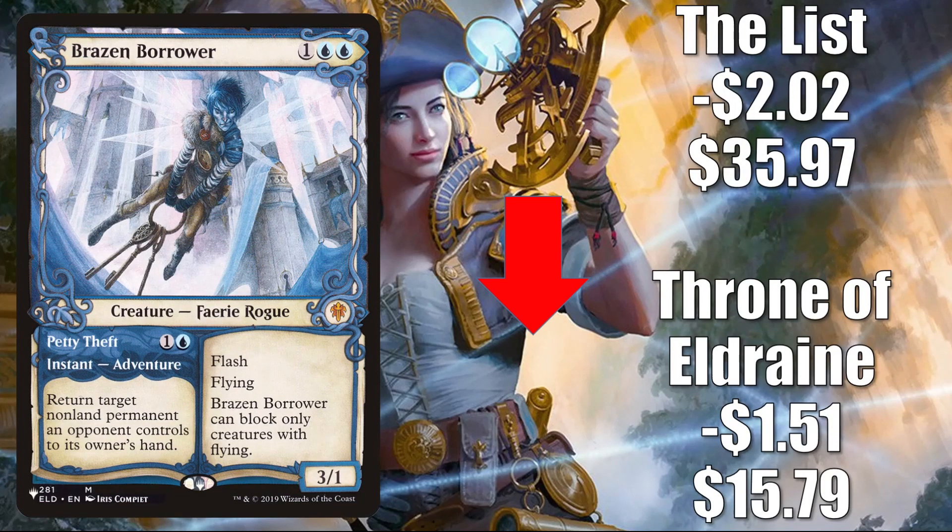Number two is Brazen Borrower — two copies to talk about today. The Throne of Eldraine copy goes down $1.51 to $15.79. The copy from the list goes down $2.02 to $35.97 — that price still feels pretty inflated, so I would expect that to lose more value in the coming weeks. The only reason the Throne copy is going down is because of the reprint. In Standard you'll find this in Dimir Rogue and sometimes Dimir Control. It also sees play in Pioneer, Modern, and Legacy, and in popular Commander builds like Anowon the Ruin Thief and Queen Marchesa.